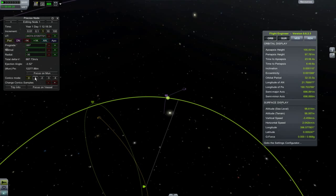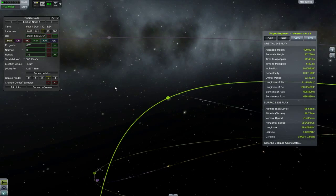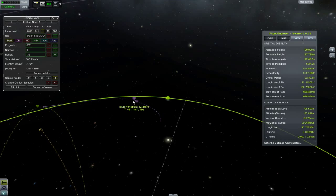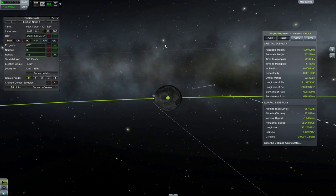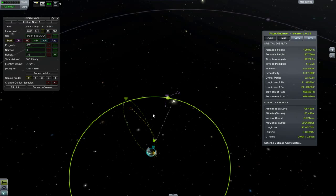So here are the different conic modes. Mode 1 will show your orbit in relation to the sphere of influence entry. Mode 2 will show your orbit in relation to the sphere of influence exit. Mode 3 is the default, showing the orbit as it will play out. Mode 4 is apparently an experimental mode, blending trajectory lines relative to the local and parent body. And finally Mode 0 — my preferred one — showing the orbit in relation to the local body, which means you can zoom in and adjust the orbit much easier in my opinion.